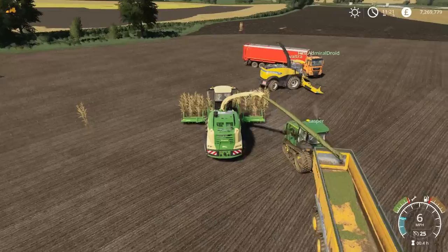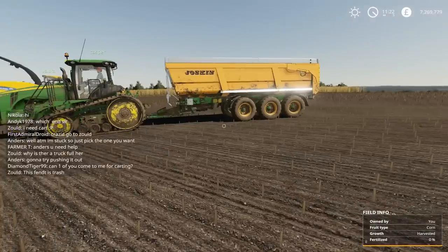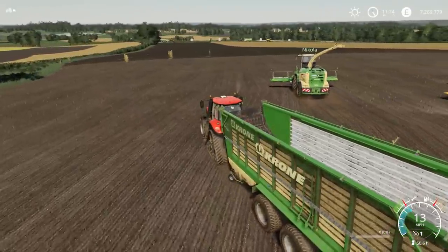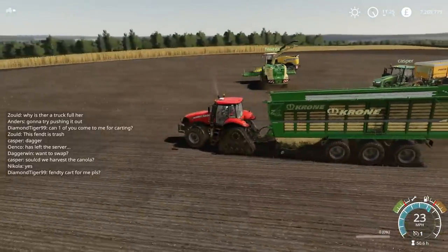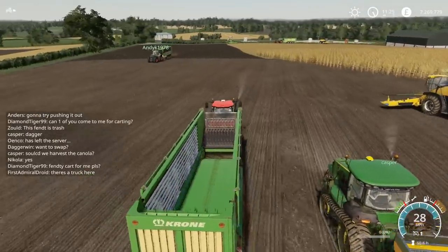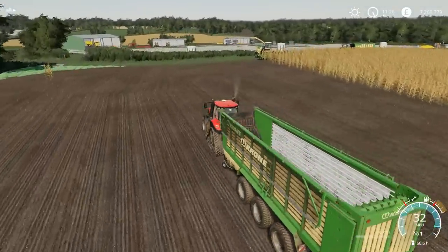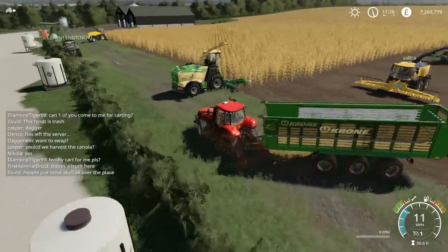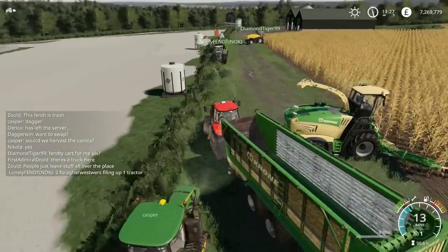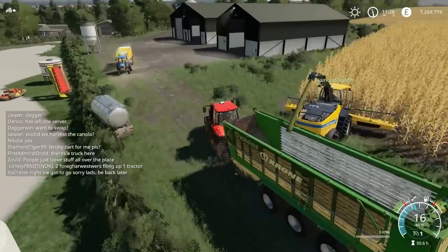That is this section of the field completed. I'm now going to show that I'm changing vehicles by jumping out. Nicola I think has decided to swap — thank you — which means I am now carting. What we're going to do is get a full load and then take it over to the silage pit to see how things are going. We are lacking the carters rather than the forager drivers, so I don't think it would even be a problem if we did just park a forager up.